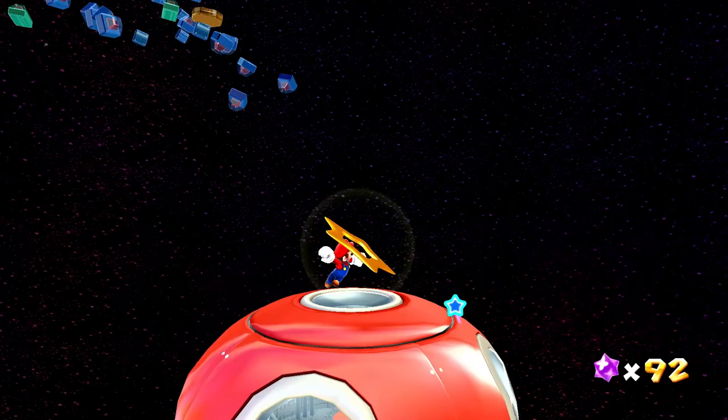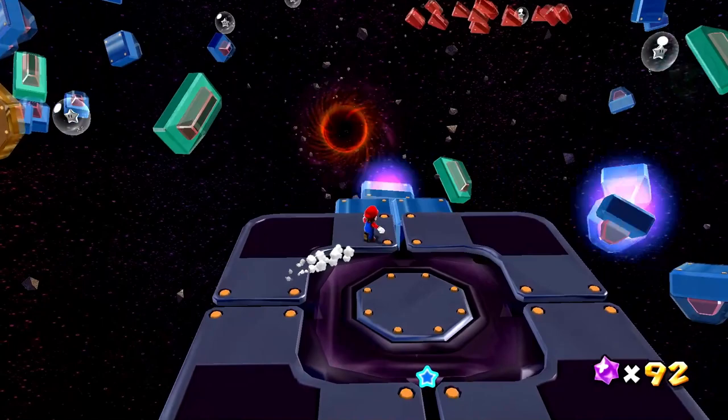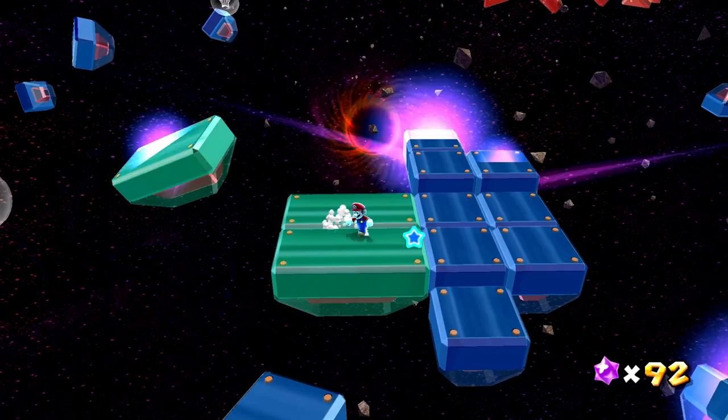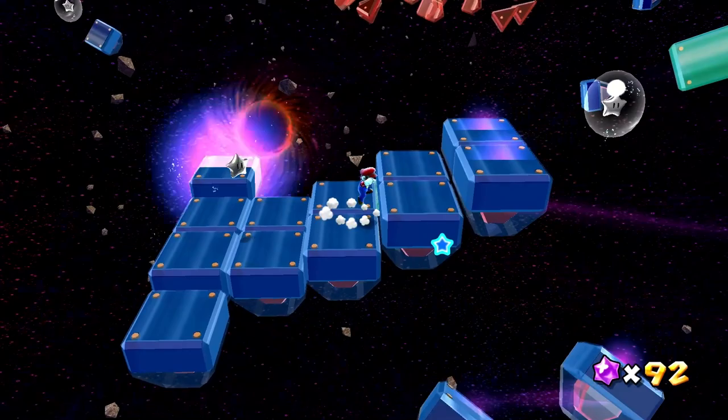I'm not seeing a power star, though. There are these little gray stars — what are they about? Whoa! The platforms are just appearing as we walk. That's a little scary — will they disappear behind us? Look at this, that is so cool! So those are some of the little star chips we have here. If I'm not mistaken, we're supposed to collect several of these — and if we find them all, I think it'll form a power star.